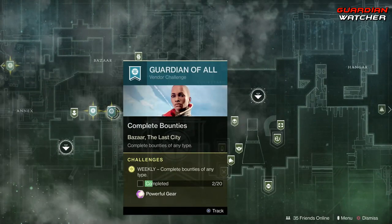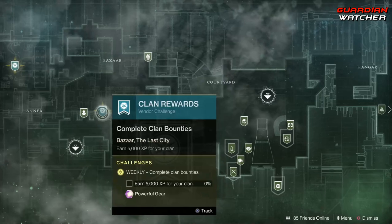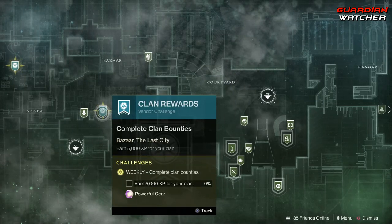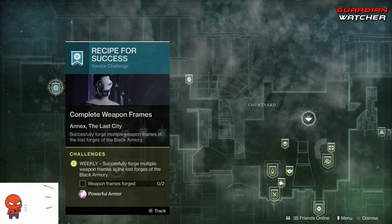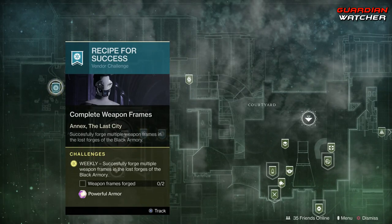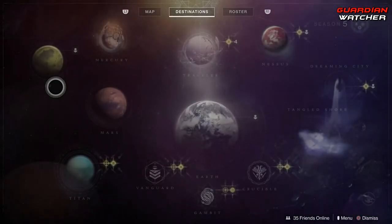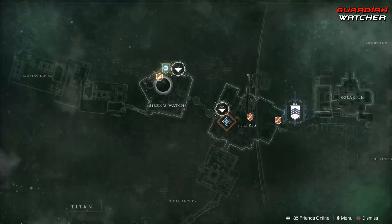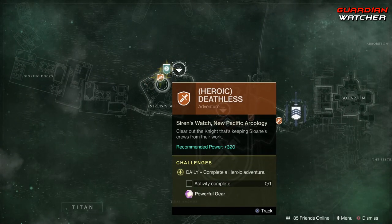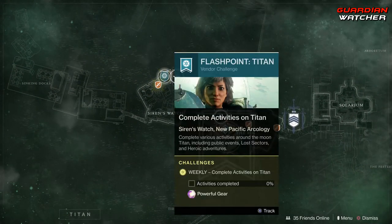We have Ikora's Challenge, which is the weekly bounties and we need to complete 20 of them. Then we have Clan Rewards, which we need to earn 5,000 XP for your clan. Then we have Recipe for Success, which we need to complete two weapon frames in the forges. Coming down to Titan, we have the Heroic Adventure as well as the Flashpoint on Titan, which you need to complete public events, Lost Sectors, and Heroic Adventures. If you do the heroic versions of the public events, you can get this done a lot faster.